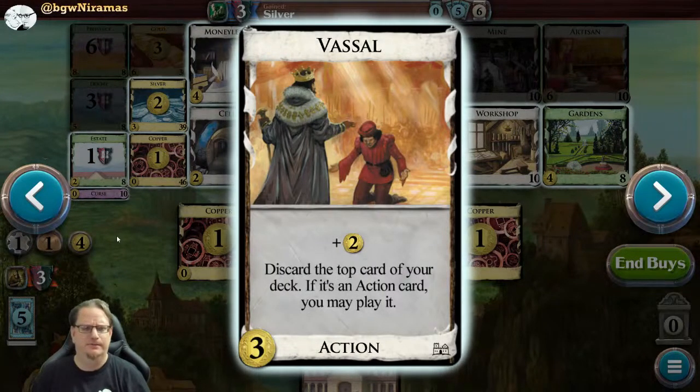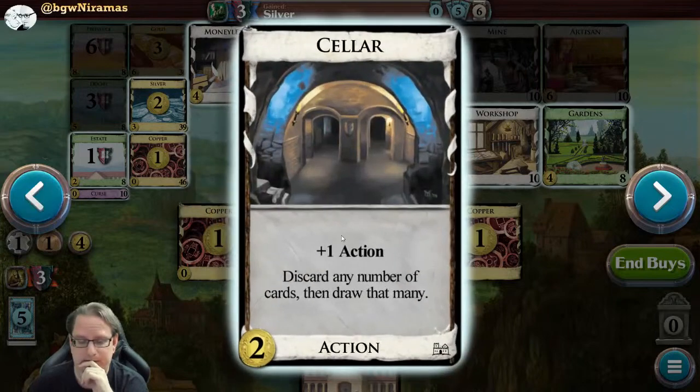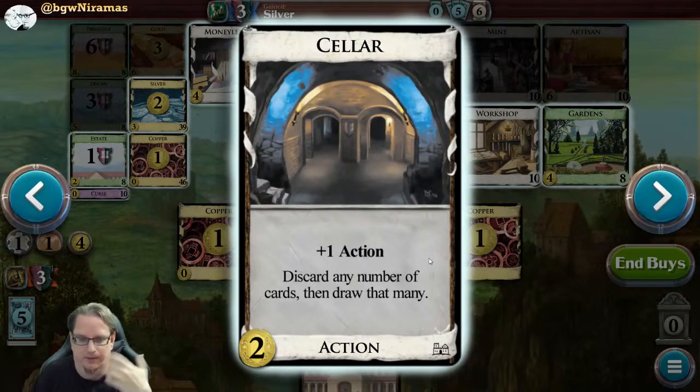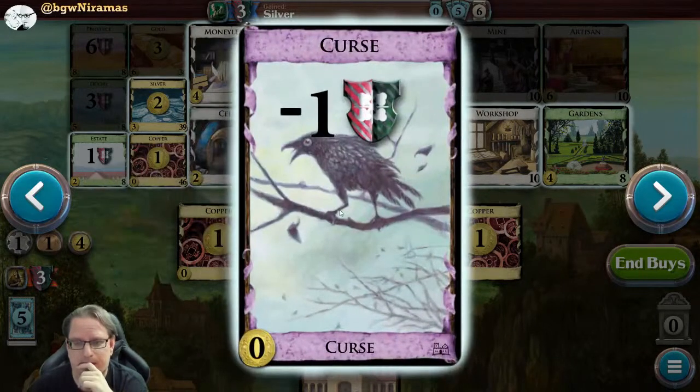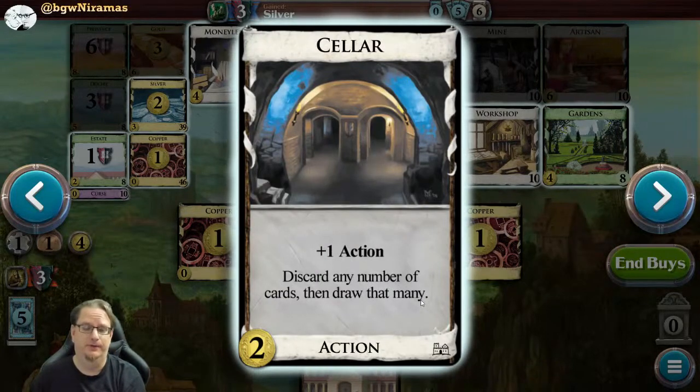Workshop: gain a card costing up to four - that's pretty good. Vassal: discard plus two gold, play the top card of your deck if it's an action card. Chapel: trash up to four cards from your hand - get rid of those coppers and so on. Cellar: plus one action, discard any number of cards, draw that many. Basically in this game you start every turn with one action and one buy, so you need to get more actions in order to play more action cards. Playing the cellar uses an action but then you get a new action.